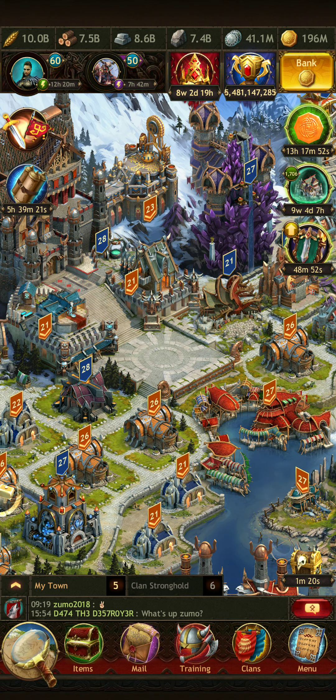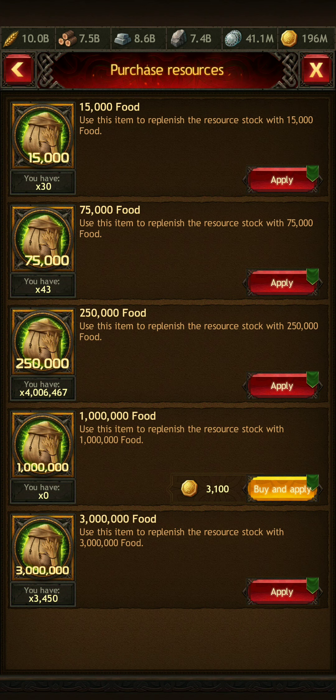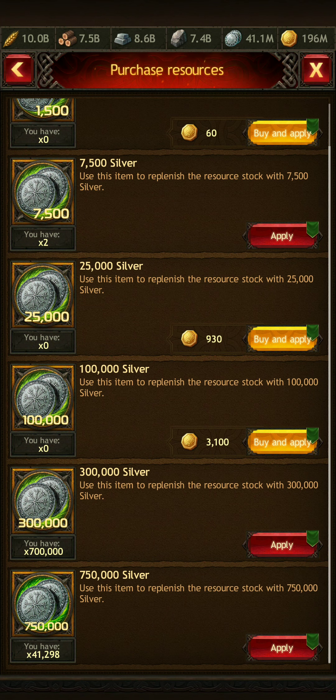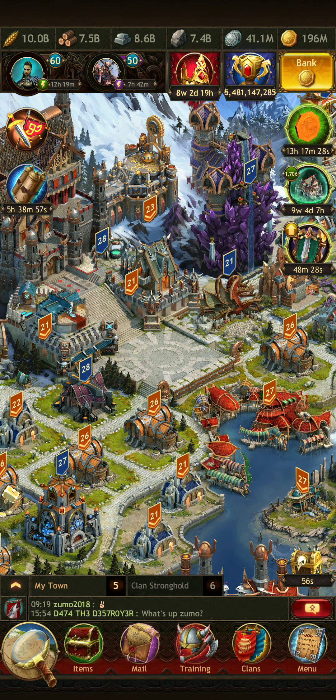Another thing to keep in mind is resource items. These are very important because you can use them when you run out and need to work on a specific upgrade. As you can see, I have even fewer silver items, which are the ones I use the most — because like I said, silver is hard to come by, and to get those upgrades going you need silver, especially to upgrade your troops.